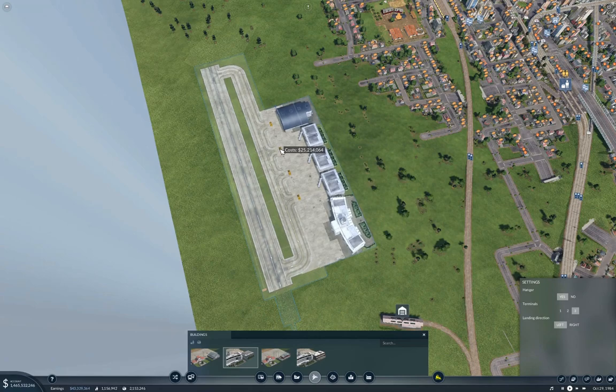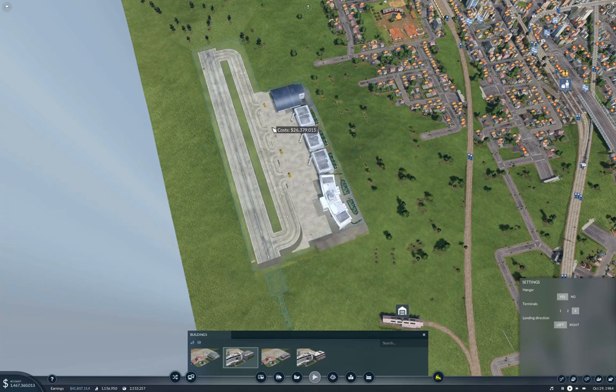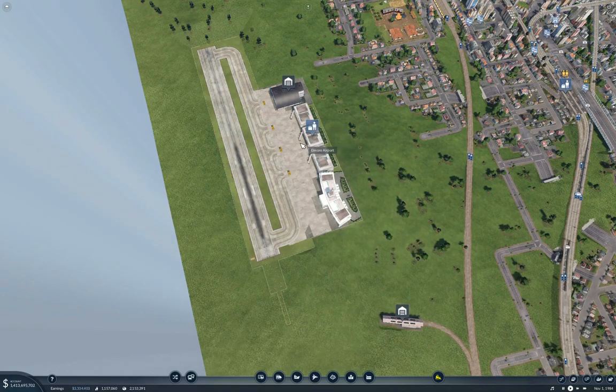Why three terminals? Because I can. We'll drop it in right about here - yeah, right about there. And this, well, that'll be the Elmore Airport.